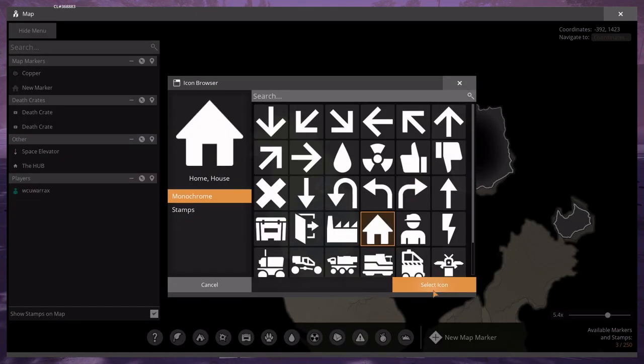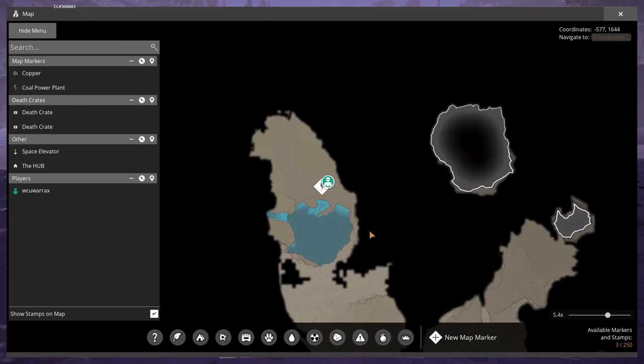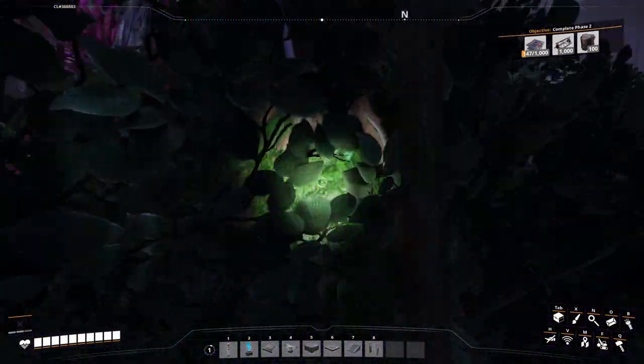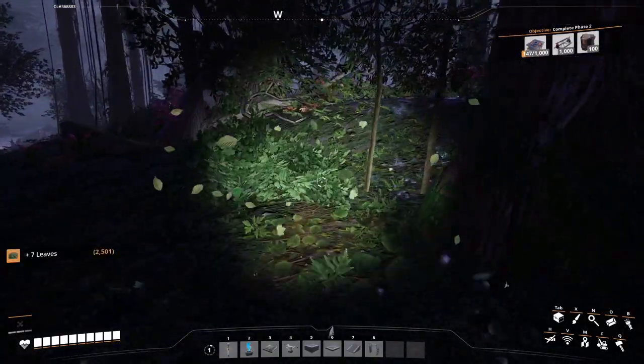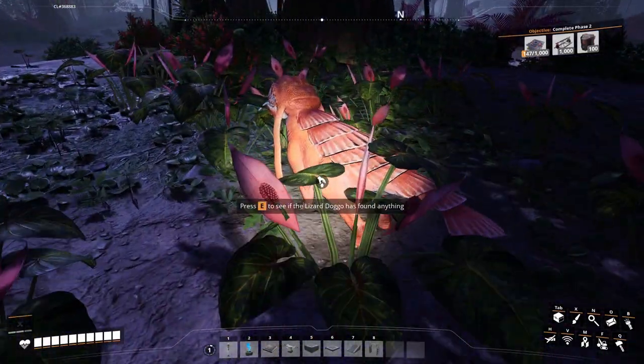Icon is going to be power. Regular marker. View distance on compass set to infinite. Full power plant. Pearl's still sitting over here. I think you're going to be stuck here.